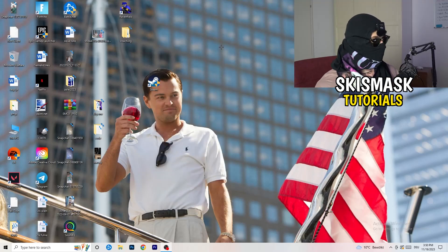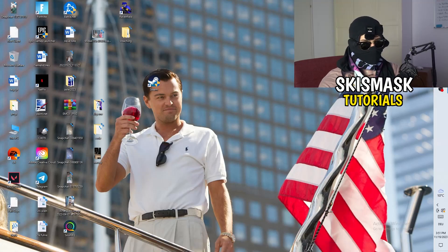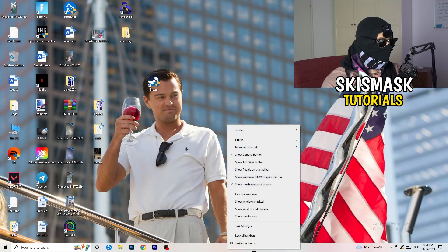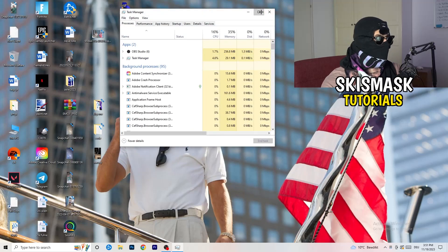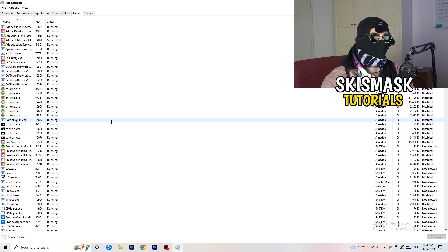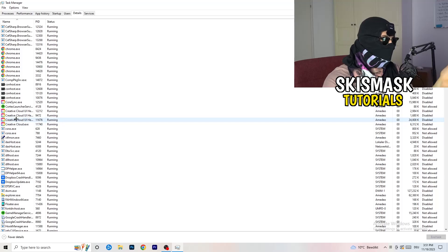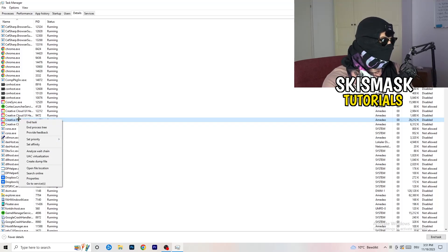The next thing I want you to do is navigate to your taskbar at the bottom of your screen and right-click it. You'll see Task Manager — click on that. Wait for it to open, then navigate to the top-left corner and click on 'Details.' Once you're in Details, search for your game or your launcher. Right-click it and go to 'Set Priority' and hover over it.